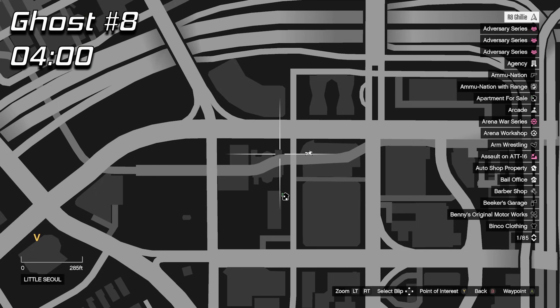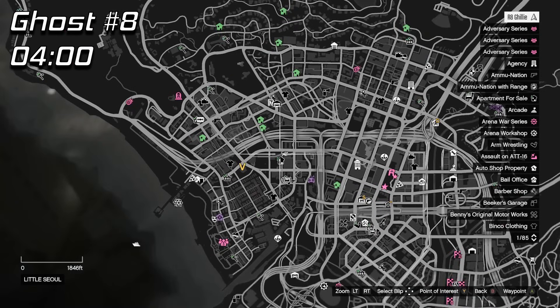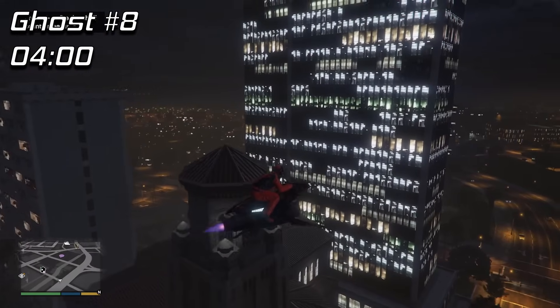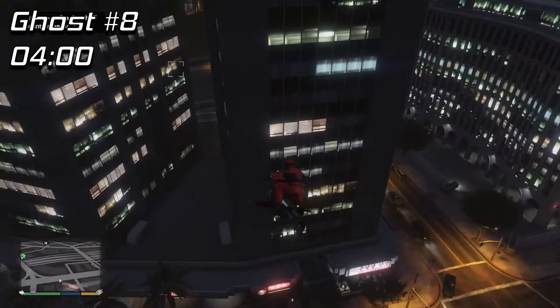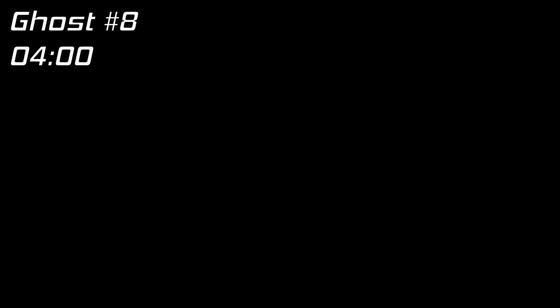There is no 3am ghost so we can take an extra hour to get to the next one, which is at 4am and is probably the trickiest one to get. It's in Little Seoul and both of the spawn points are in this tower here, but it's a little tricky to get a vantage point for the photo so you might have to readjust where you take the photo from depending on which spawn point you get. Mine unfortunately was facing the road so I was able to just take it from the ground floor on the road.